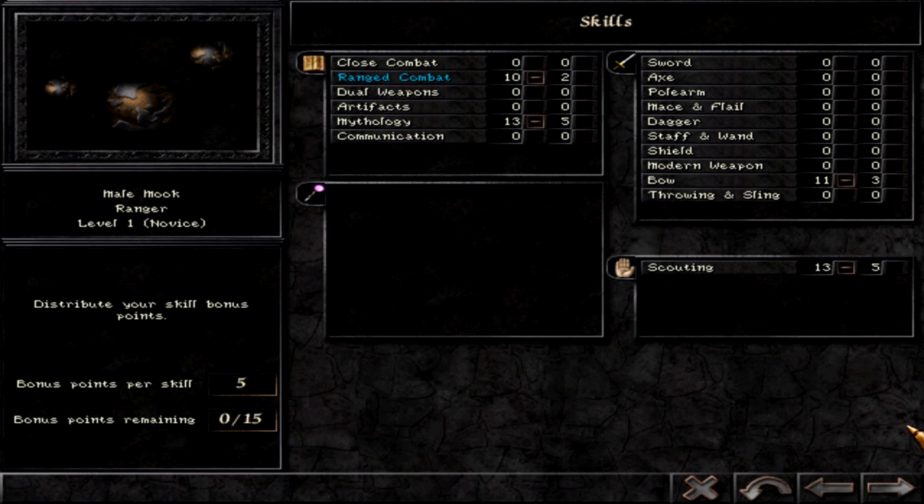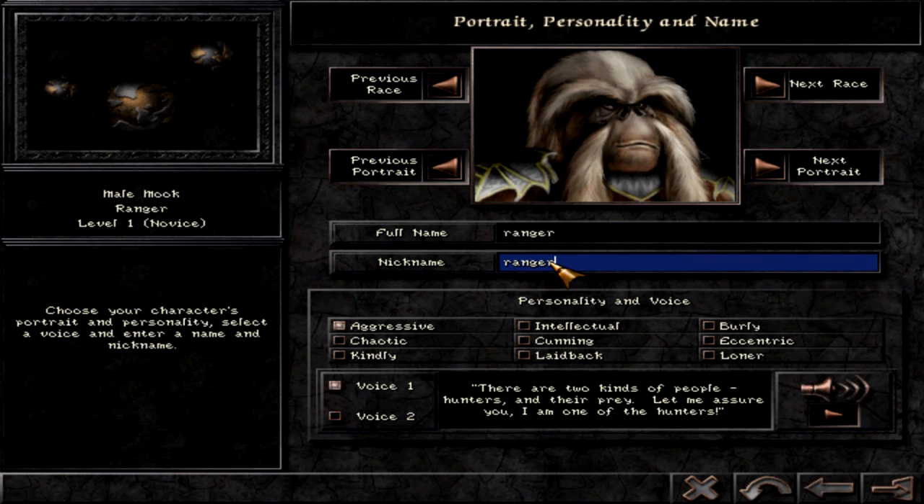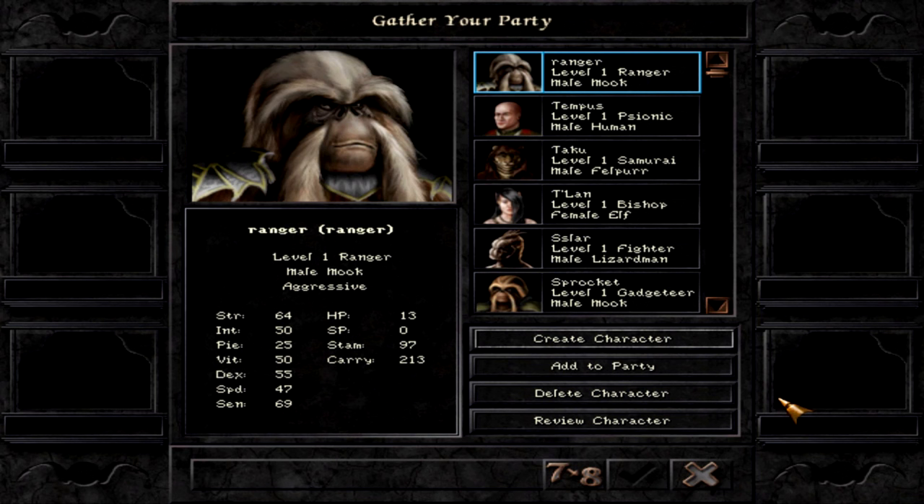What can you expect from the ranger? Really good damage from afar, finding all kinds of items, and later — with around 30 alchemy skill — mixing precious potions you can sell or use. You'll also be well-informed about any opponents you face. Have fun with your ranger, hopefully a Mook ranger, as that is the best in my opinion.